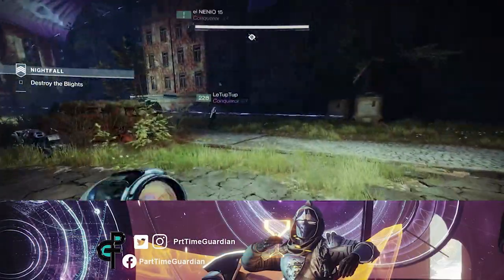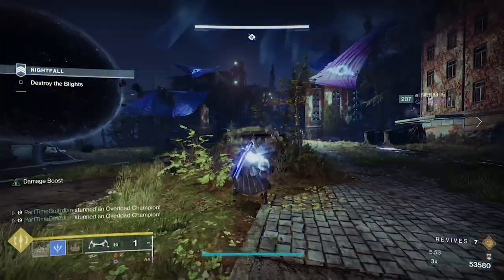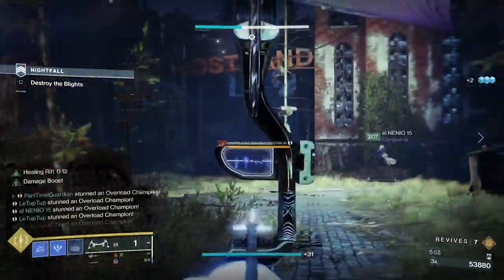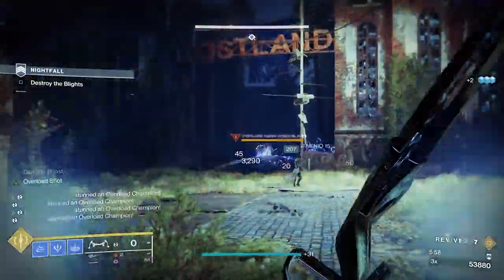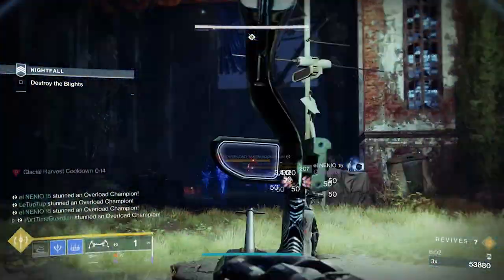Overload champions — we all hate them. They are the most frustrating champions of Destiny 2, period. Depending on what weapon you're using to get a stun, the stun can actually be difficult to do, and if they get away from you, they regenerate all their health, and depending on what content you're doing, they can actually wipe you out completely.